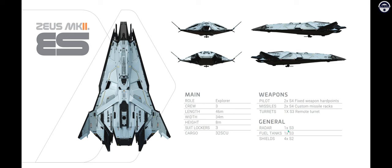For the componentry, the ES has a single size three radar and fuel tank, and four size two shields — which is absolutely excellent and class-leading. The Freelancer series has only two size two shields, and both the Cutlass and Spirit series have only a single size two shield, so you have far more hit points. For other components like power plants and coolers, it also doubles up on size two components, making it already far better than the Spirit and Cutlass series, and equaling the Freelancer series.